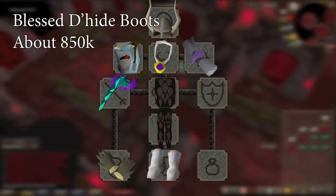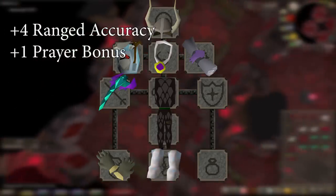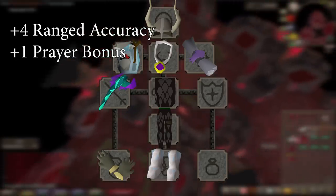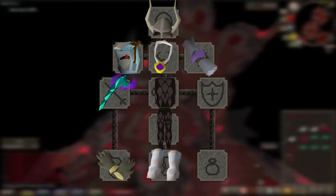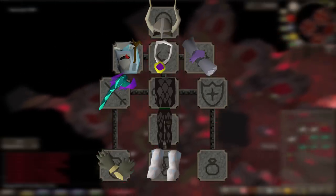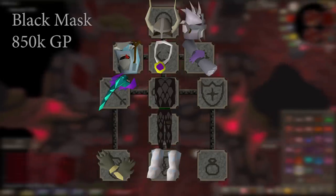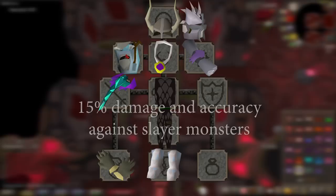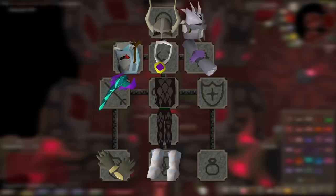The first gear pieces you should upgrade to is Blessed Dhide Boots. I was surprised how much better these are than Snakeskin, with a plus 4 ranged attack bonus and plus 1 prayer bonus over Snakeskin. At only about 850k for a pair, this is actually a bigger upgrade than either a Fury or Archer's Ring would be. If you are doing any slayer past this point with ranged, definitely get an imbued Black Mask or Slayer Helmet. This provides a plus 15% ranged accuracy and strength bonus against monsters on your slayer task, for only about 800k gp.